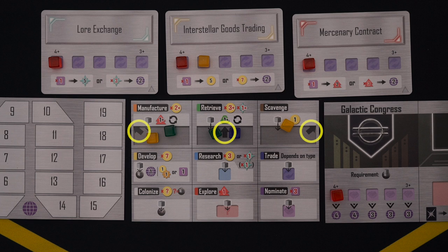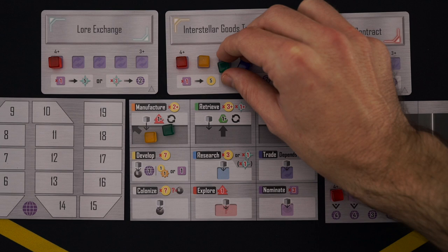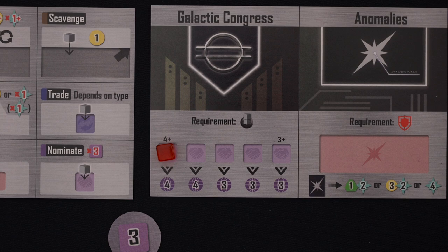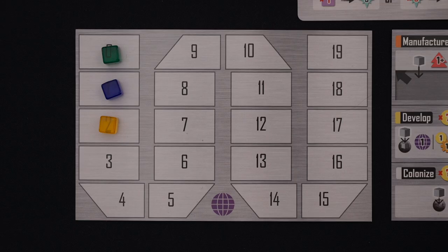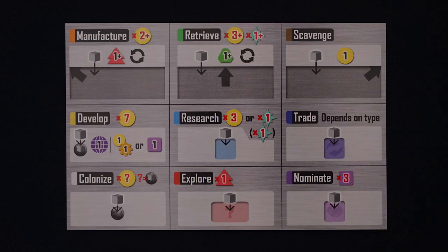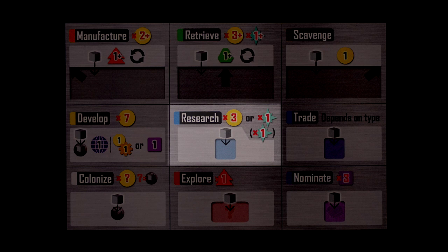Here's a quick and easy one. When you scavenge, place your cube in this box and gain one credit. This action, as well as manufacture and retrieve, have little arrows showing that the cubes left here will be placed onto the corresponding trade cards at the end of the round. Up next is Nominate. You need at least one developed planet to take this action, and it lets you spend three influence to place your action cube on a galactic congress space and gain the corresponding prestige bonus. Once these spaces are full, no one will be able to take this action again for the rest of the game.